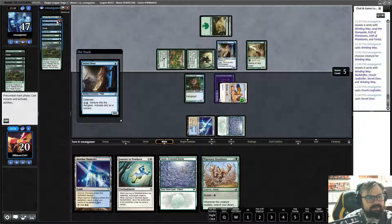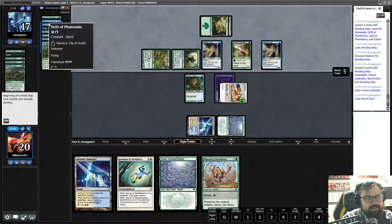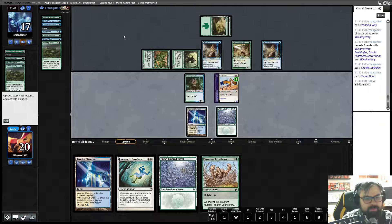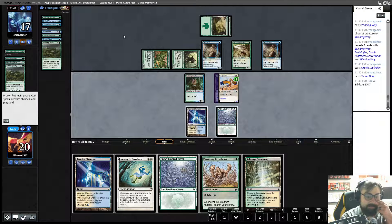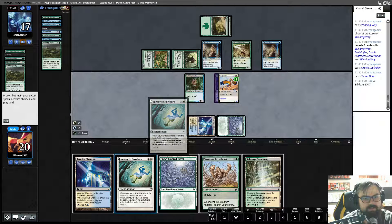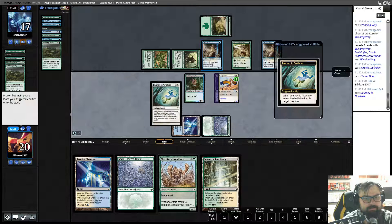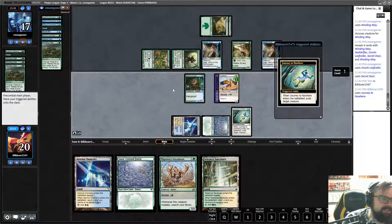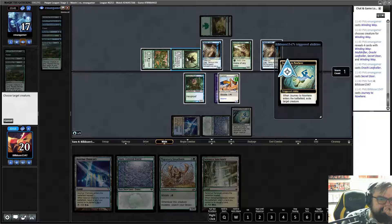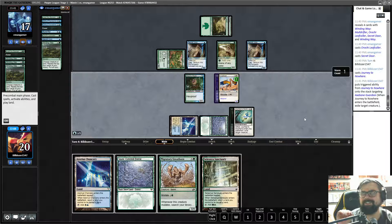Can he play it now? It's another secret door. This is going to be difficult for us because he's got some flyers now. We drew Lizna Sanctuary, so let's tap two and get rid of this. A trigger happened and I didn't select it yet — thank god I caught that.